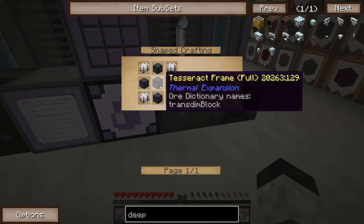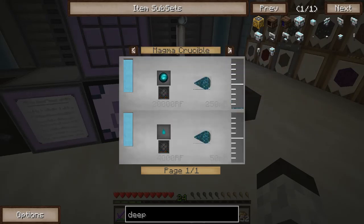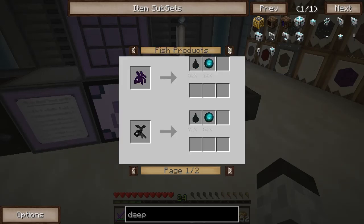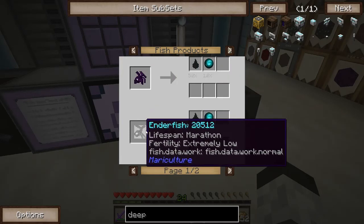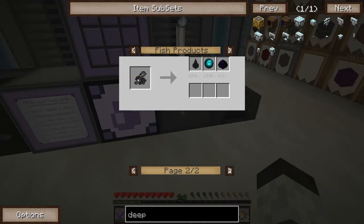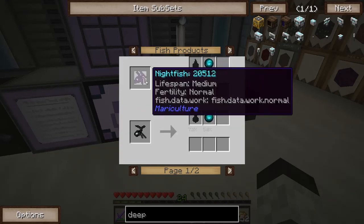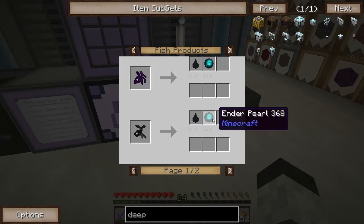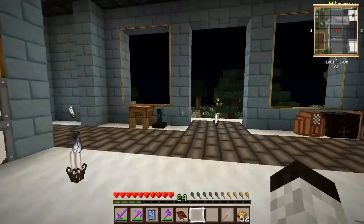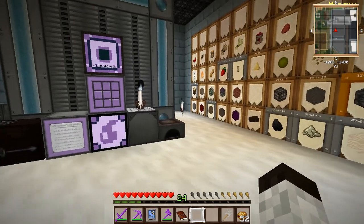I basically need a tesseract, which means I'm going to need a lot of resonant ender. So I gotta find a good way to make a lot of ender pearls. There are possibilities — I can do it through fish breeding, but that's probably going to be kind of slow. So I don't really know if that's the way I want to do it. For the moment being, let's get started on an auto spawner, just spawn in a bunch of endermen, grind them up for their pearls, and put those pearls to good use.